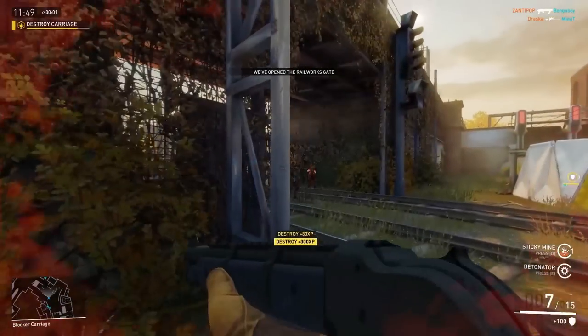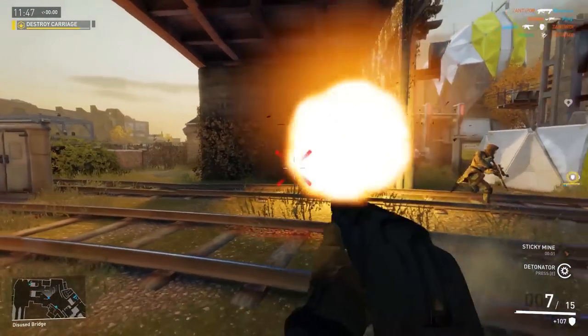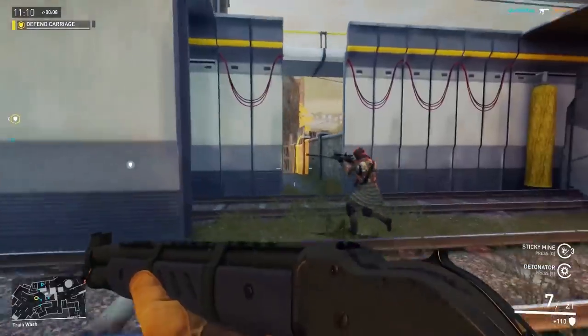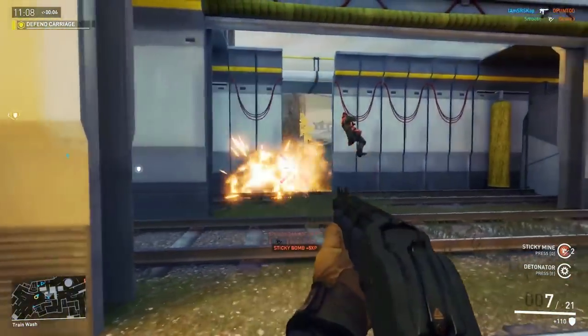Fletcher loves his Sticky Bombs. They're short-range explosives which stick to the first surface they land on, including enemy Mercs. Once thrown, Fletcher can blow them up at any time using his detonator.